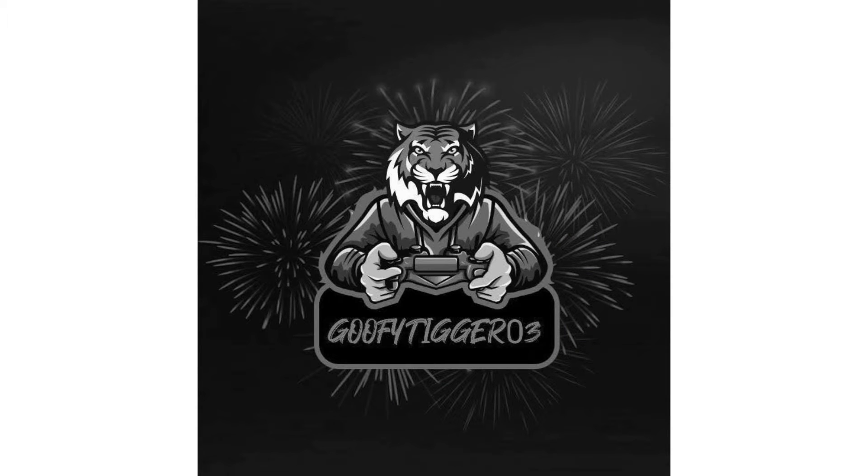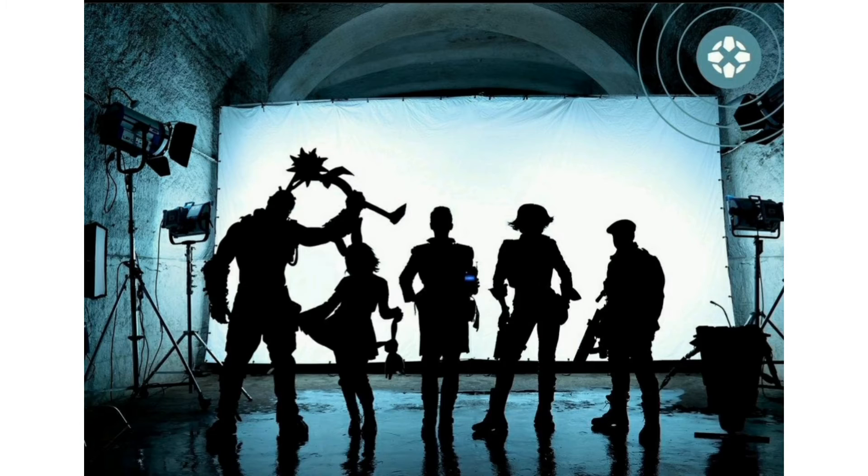Welcome back to another YouTube video. Today we're taking a look at our first sneak peek at the Borderlands movie — some of the character designs. We just have the silhouettes of the characters. We have Claptrap in the bottom right, looks pretty cool, and we have Tiny Tina on the left.